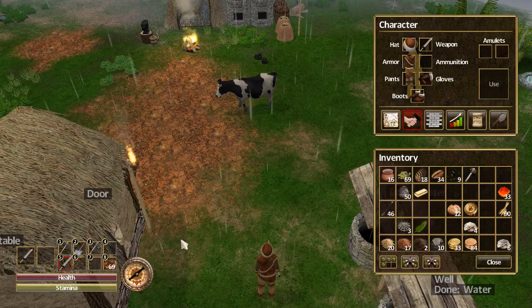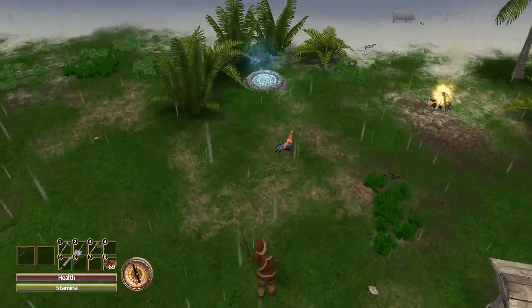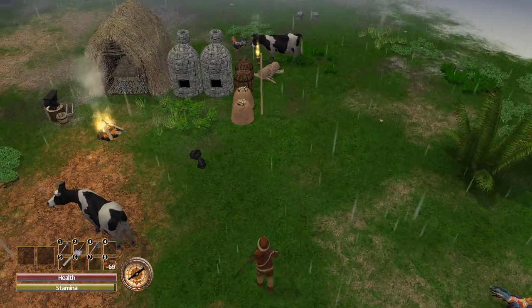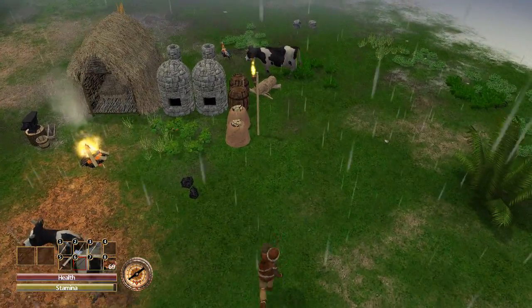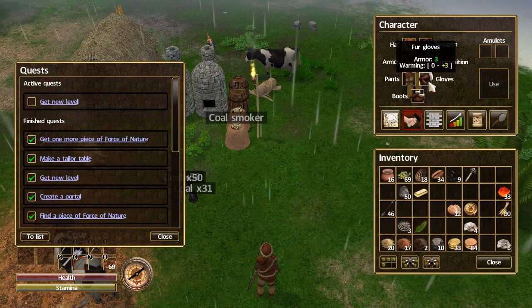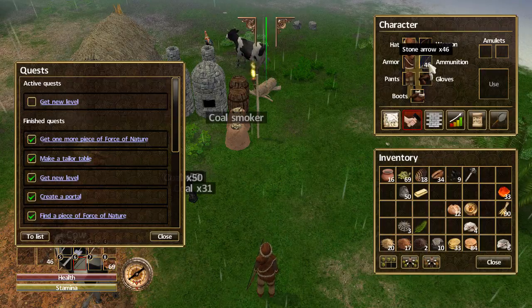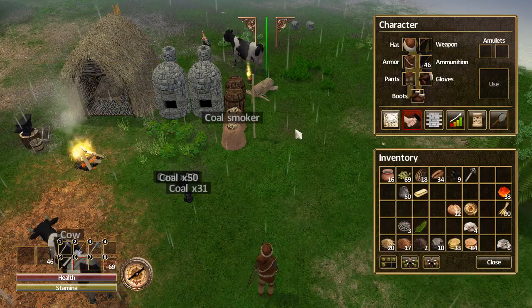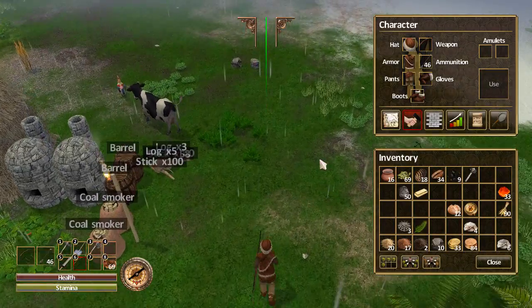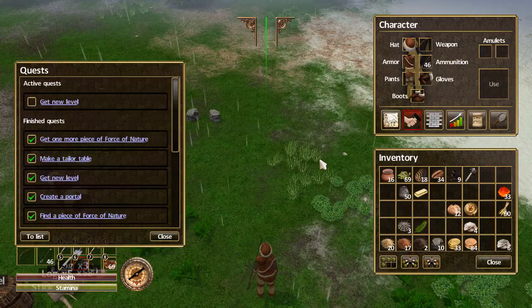What you need to do is equip your bow. As you can tell, nothing's happening — it's just swinging or kicking. The reason is you have to equip the ammunition. Look right here: it says 'Ammunition' — stick your ammunition right there, and there you go. Now you have the crosshairs and you can shoot your bow.